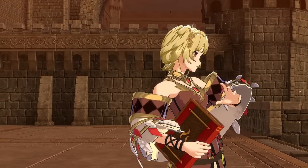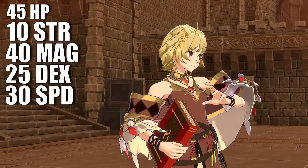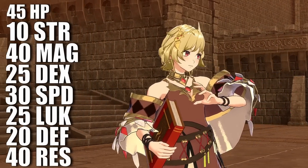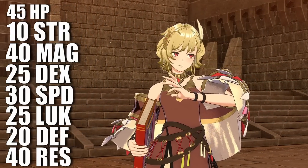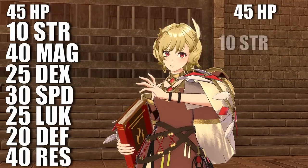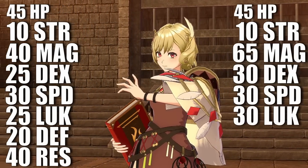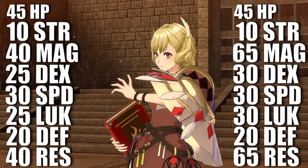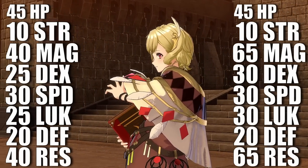Citrine's base growths are as follows: 45 HP, 10 strength, 40 magic, 25 dex, 30 speed, 30 luck, 20 defense, and 40 resistance. With a stat line like hers, she'll be a hard hitter on your team in no time. Her default class, Mage, pushes her growths to 45 HP, 10 strength, 65 magic, 30 dex, 30 speed, 30 luck, 20 defense, and 65 resistance. These growths push her into being a glass cannon with the utility of that personal skill.